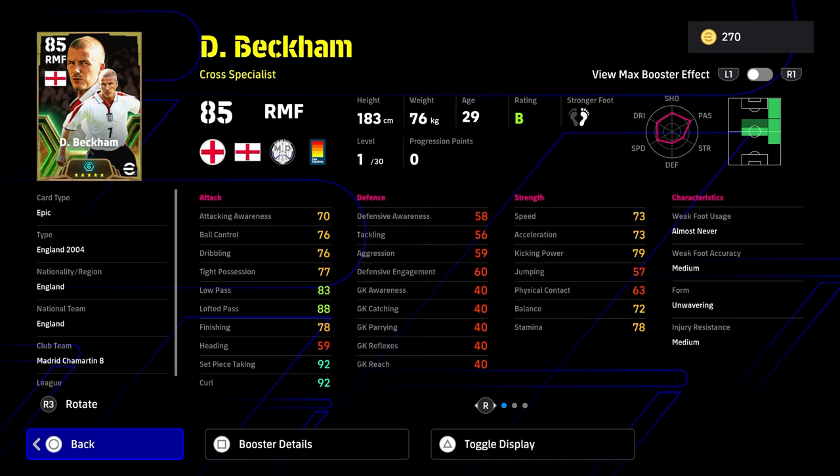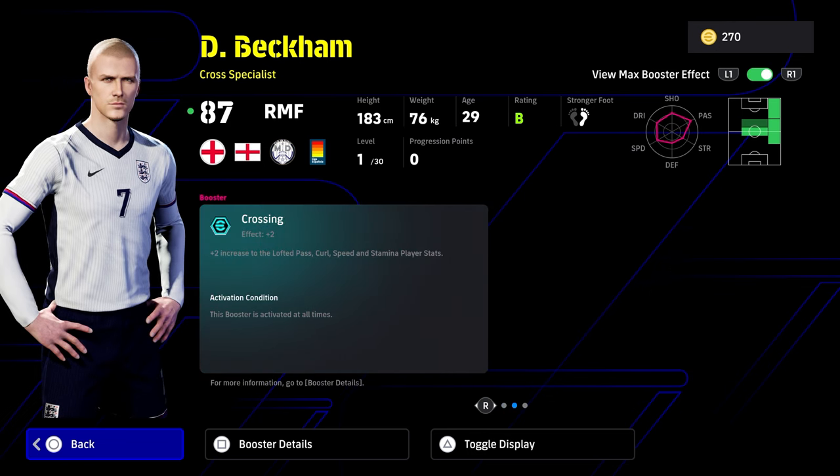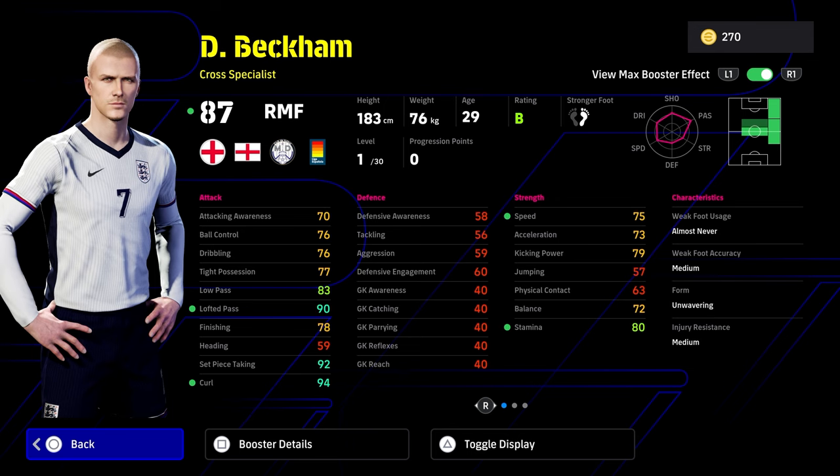And then of course we have golden balls himself — Mr. David Beckham, the cross specialist. Looking nice with the skinned haircut. The booster we're going to get on him is crossing, and he also gets edge crossing as a player skill for the showtime. He's pinpoint crossing, way to pass, low lofted. He has early crosser and long ball expert with his AI playing styles, meaning he'll pick up lovely positions when you're not controlling him. He can play CMF, right wing, or right mid. Extremely good card.